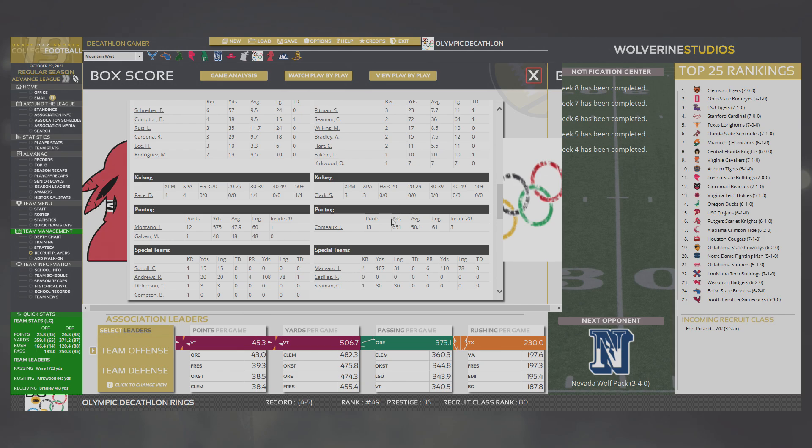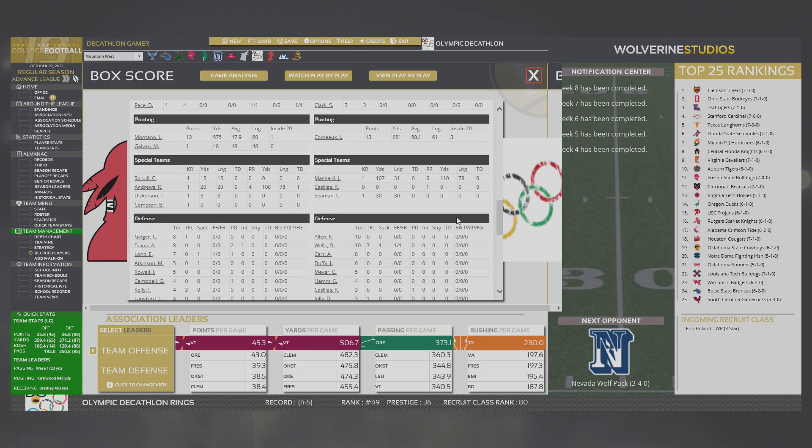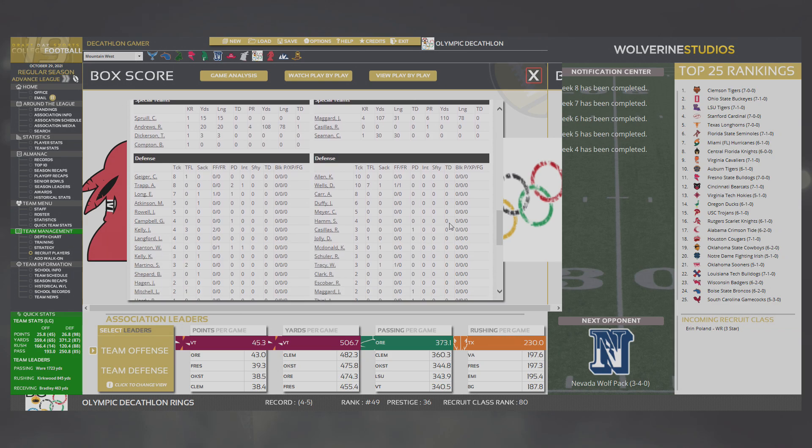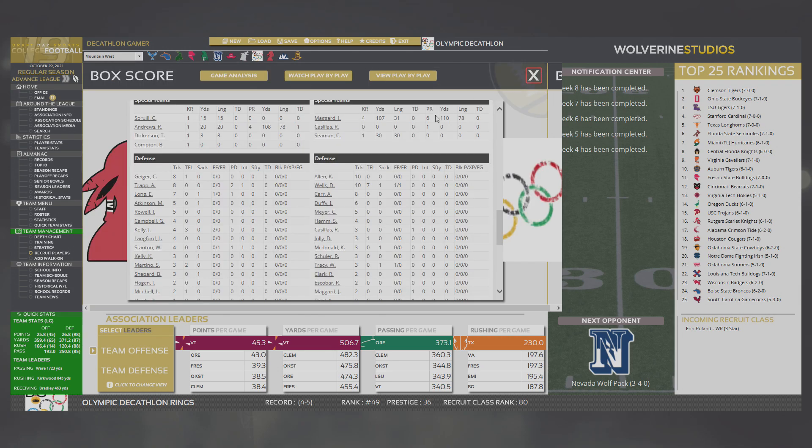Maggard had the one big return but nothing else. Wells had a huge day — ten tackles, seven for a loss, including a sack, forced fumble and recovery. That's got to be your defensive player of the week — Damon Wells. And that's a freshman, one of our freshmen that we got last season. Defensive end, 82 overall, a lot of strength for him. Great game for him.